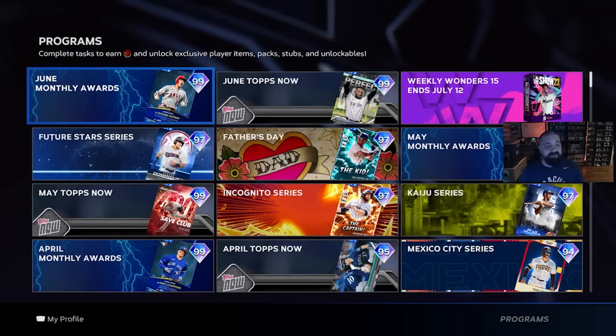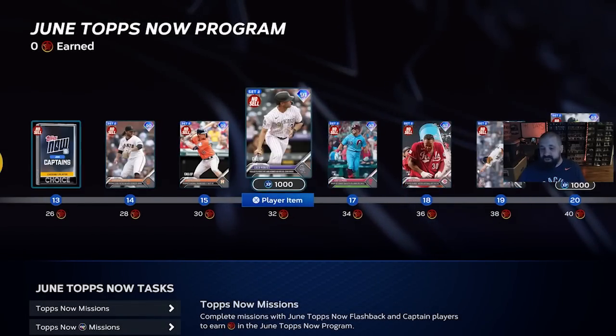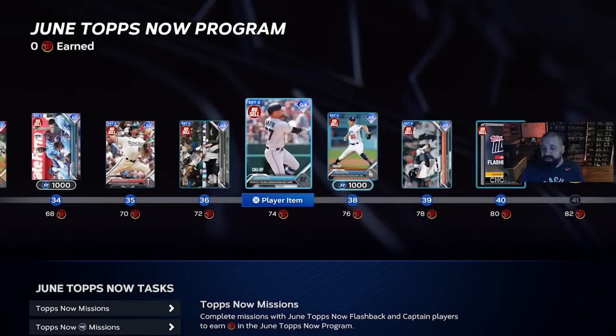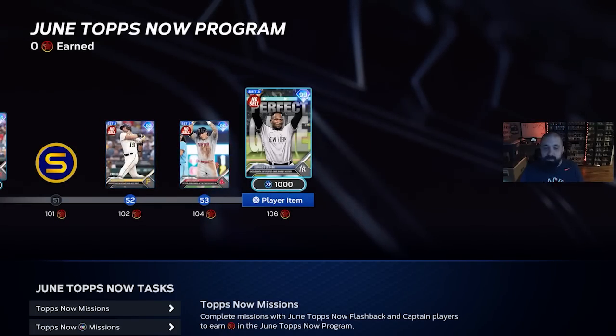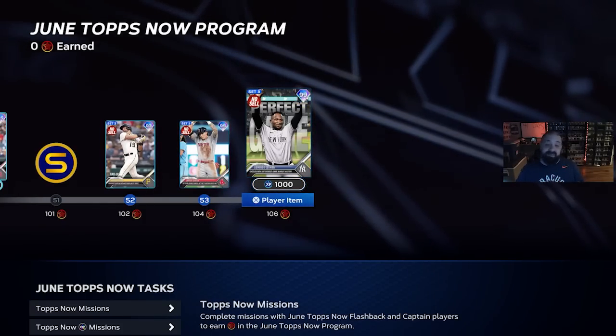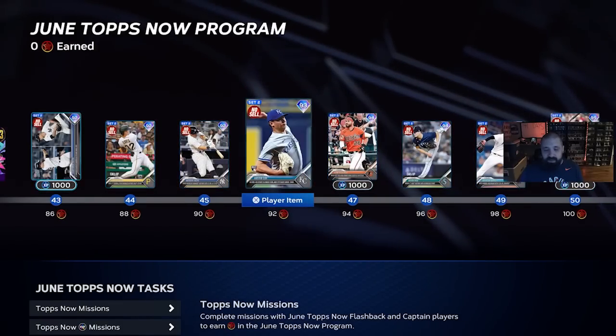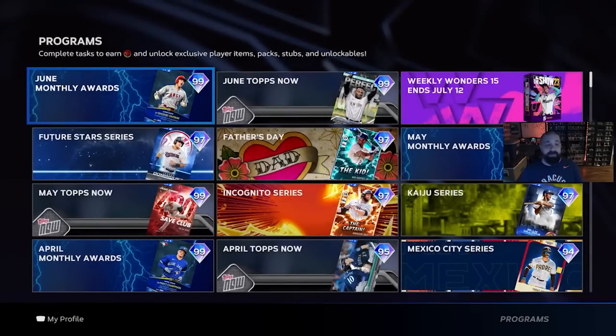The June Monthly Awards program dropped today featuring a free 99 overall card. There are Tops Now cards which give you a jump start on the June Monthly Awards. At the very end of it you get a Domingo Herman card — which is apparently controversial since he's been in the news for other things beyond his recent perfect game. You also have to slightly laugh that he got a card for a perfect game and yet his hits per nine is at 115, not maxed out. But that's one free 99 overall, and grinding through the Tops Now cards helps you progress the June Monthly Awards program.